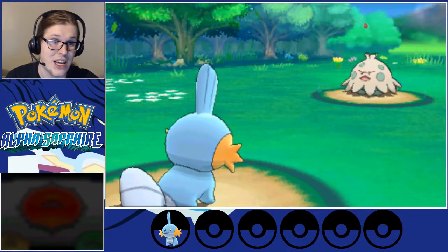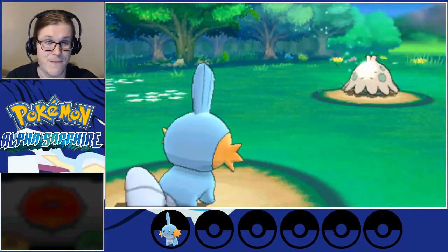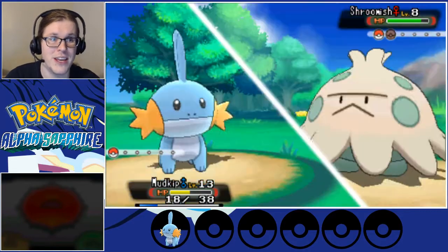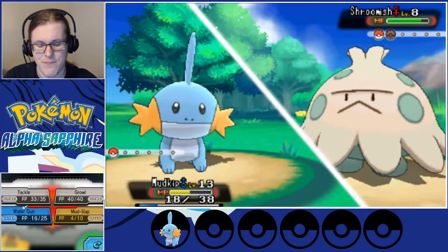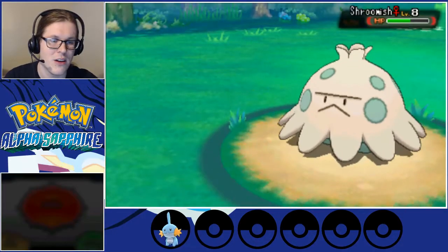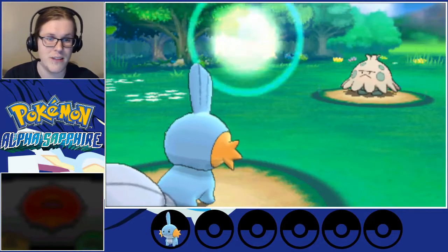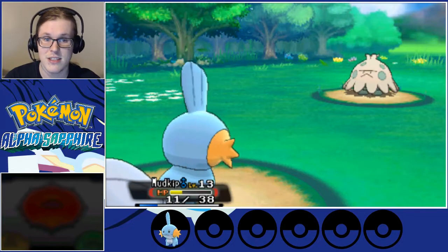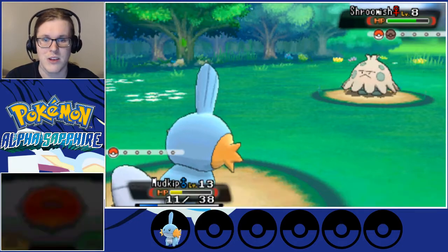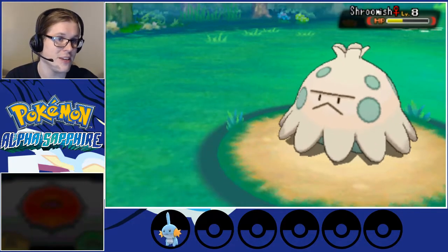Unfortunately, that move I didn't want to see — I did not want to see Leech Seed. Now we have to go full force and attack as much as possible, because it's going to be healing whether or not it's also using Absorb. Not good for us — look, it heals off of us. Because it heals a set amount, it's going to take four HP from us and heal Shroomish each time. So we're going to want to just Water Gun repeatedly. Next turn, we have to heal.